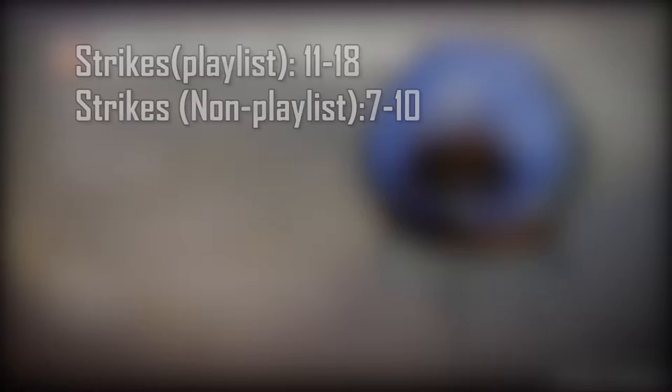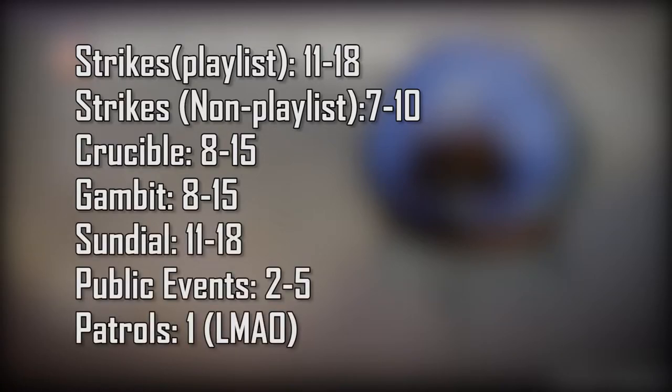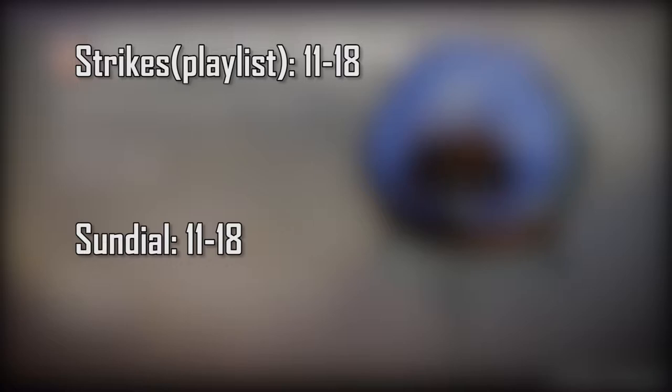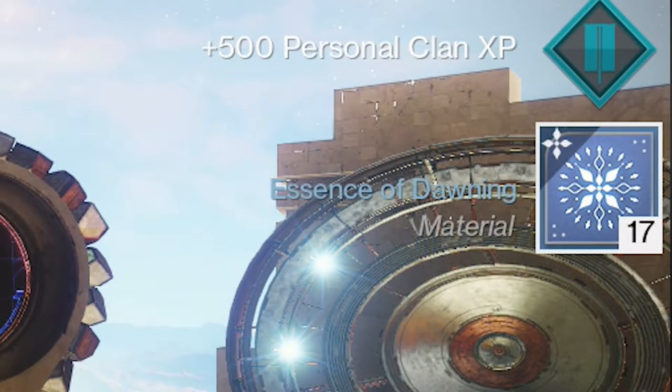Now in the Dawning event, you can get essences from just about anywhere — strikes, playlist and non-playlist, Crucible, Gambit, Sundial, public events, patrols, etc. You get the most from strikes within the playlist and the Sundial. Both of these activities will net you around 11 to 17 essences per run. I usually get around 15 to 17 per strike while in the playlist and about that much from the Sundial.